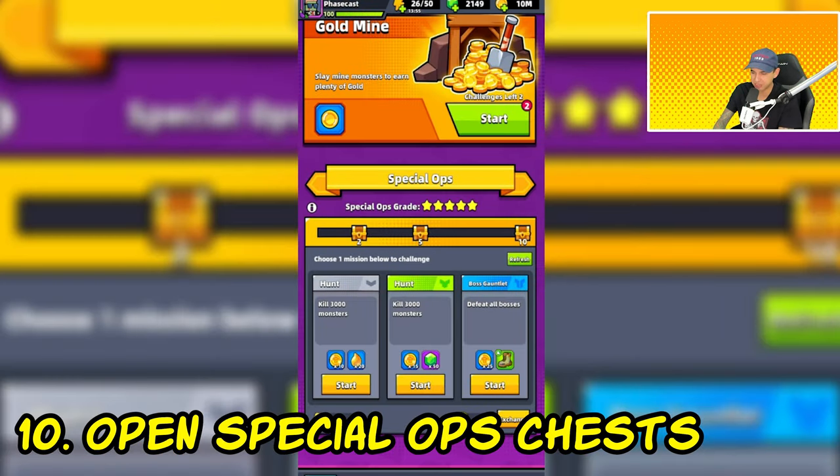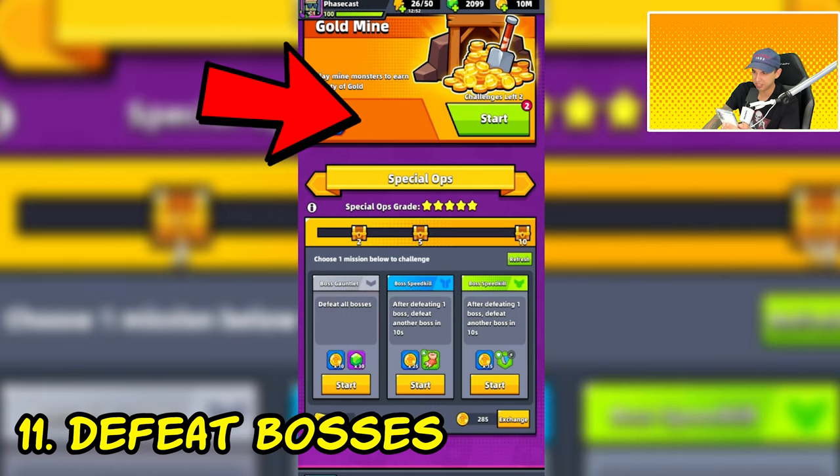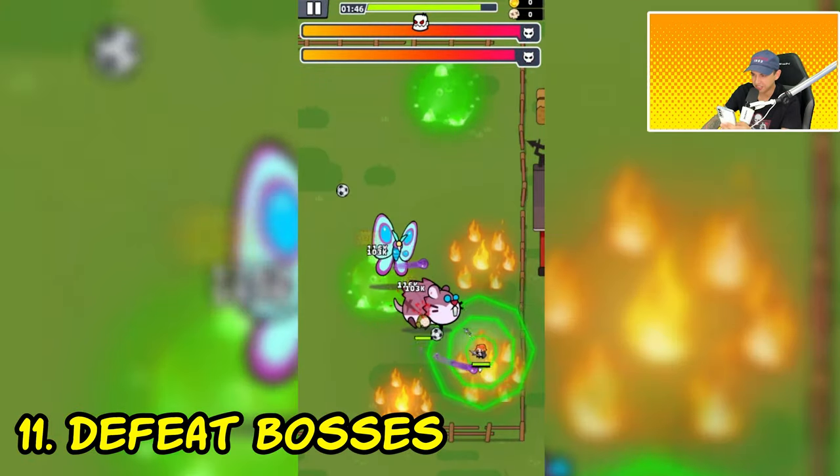Another mission requires you to open up special ops chests. There are three chests, and if you complete 10 special ops missions per day you can open up all three. So complete 10 special ops missions per day to open those chests. The next mission is to defeat bosses. A very quick way to do this is the boss speed kill mission in Special Ops, where the objective is to kill one boss.